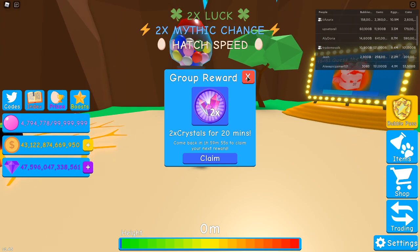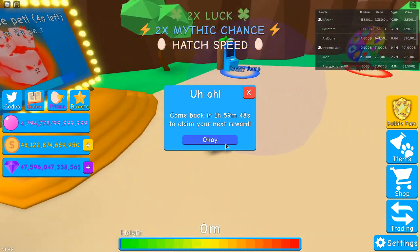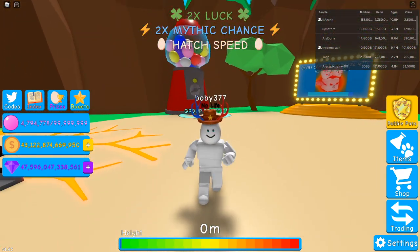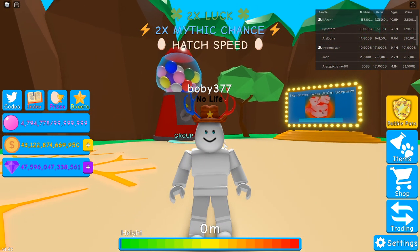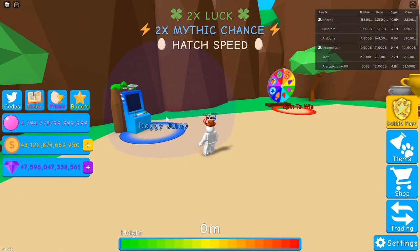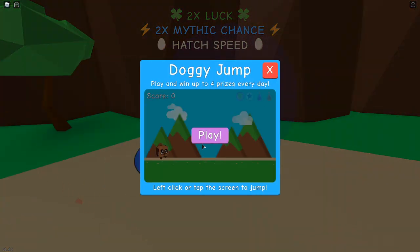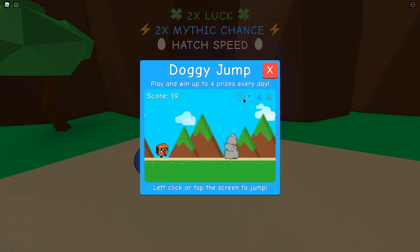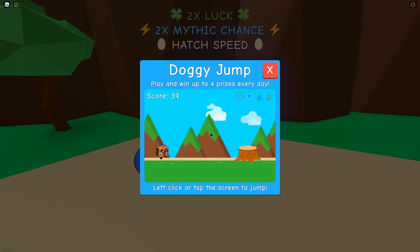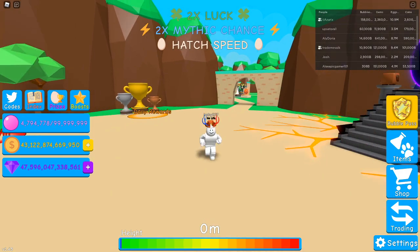I never use it myself actually. Every two hours you can claim a booster and it'll give you like 20 minutes of luck, which could just push you over the edge and hatch you a secret. Doggy jump — don't do doggy jump. I was about to say doggy jump is underrated but it's not. You get 20 minutes of boost for doing it, but it's not worth it.